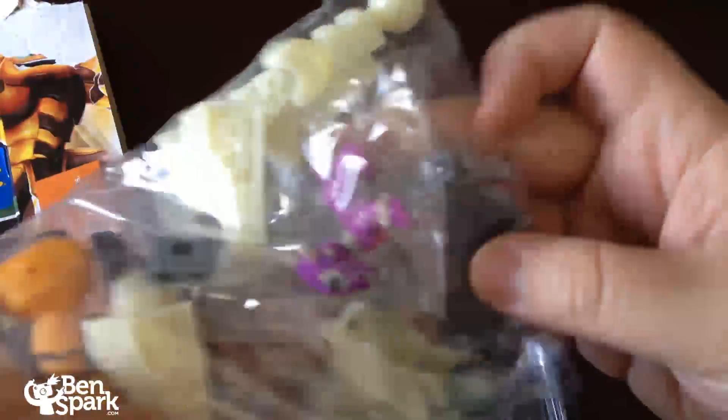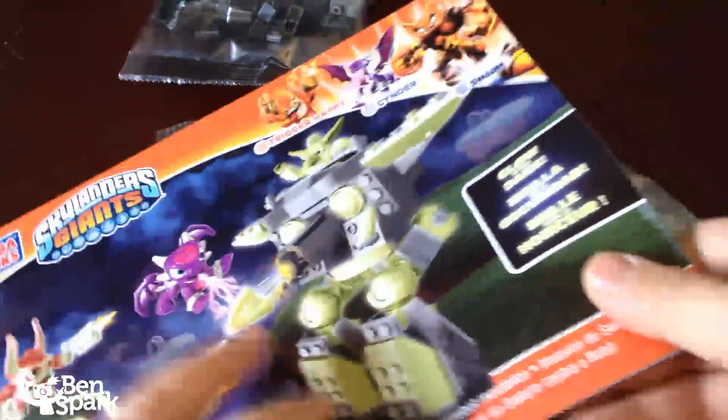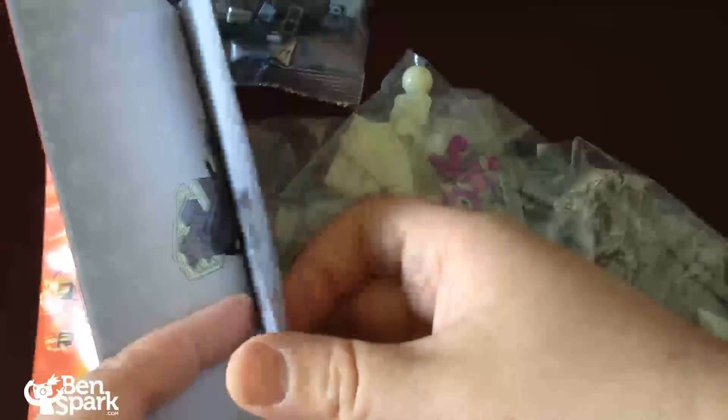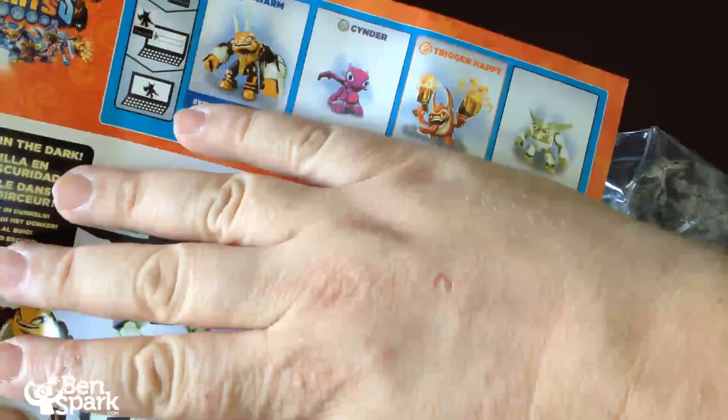It's mostly grey pieces that we're going to get here, plus the glow-in-the-dark elements. Here are the different figures inside. There's also a booklet that tells us how to build this, and it has figure codes in the back for the different figures. You can use those codes online.